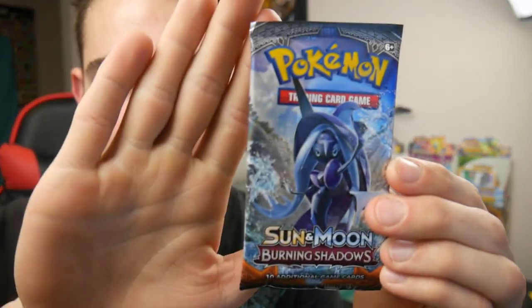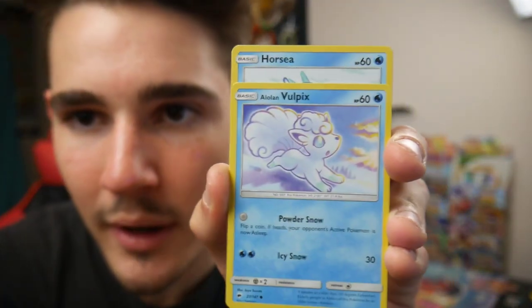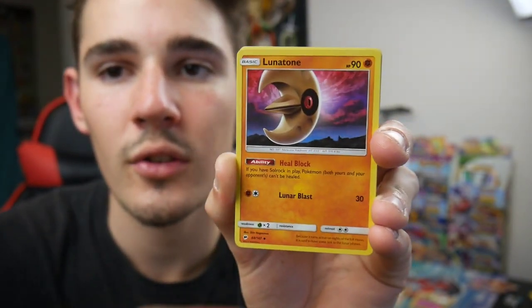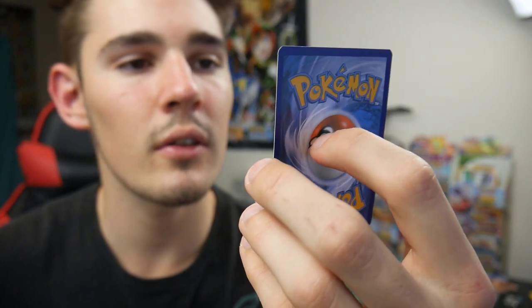But we have a Tapu Fini pack next. Will you focus in? Tapu Fini, come on — I know that you want to give us the goods. There is a code card. Four and then two, let's go into this pack. We have Alolan Vulpix, a Horsea, a Noibat, an Alolan Grimer, a Riolu, an Energy, a Lunatone, an Olivia, a Kirlia, a Dewpider Reverse Holo, and a Skorupi. Where are you, Charizard? My voice sounds really weird — it's doing some weird scratchy thing at the moment.